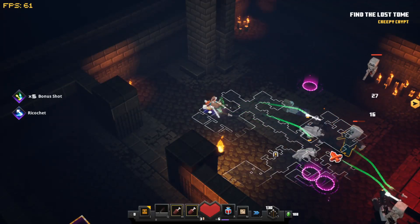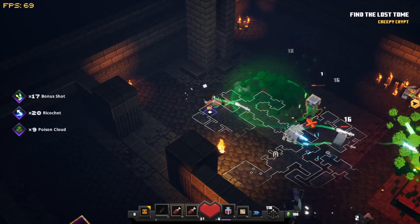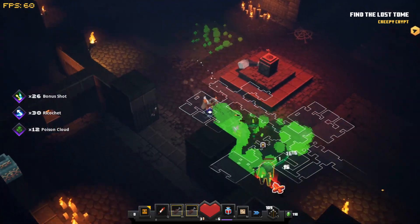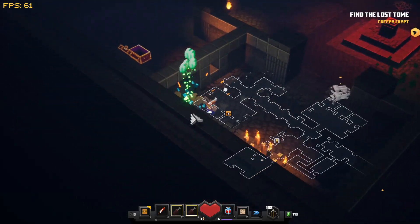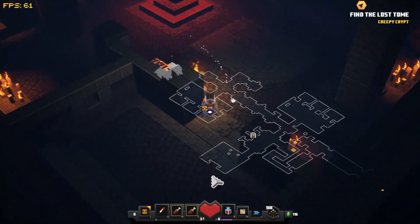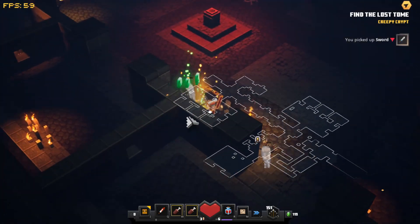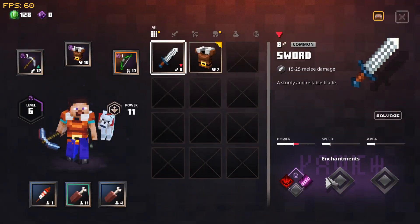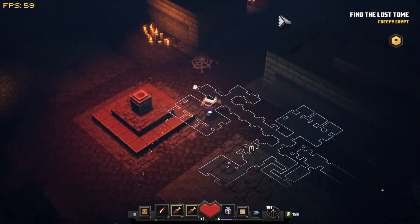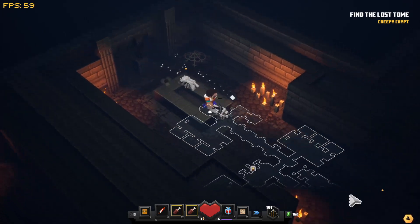If we just melt all these guys down with this bow it's just so strong - spam click and it works. Talk about OP. There's a pot in here - emeralds - open the chest. Got a sword; it's only level 8, doesn't have great stuff. The other one's level 7, that one's level 10. We cleared this little extra area.